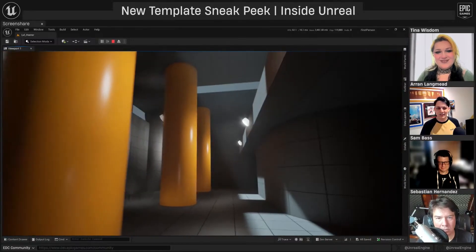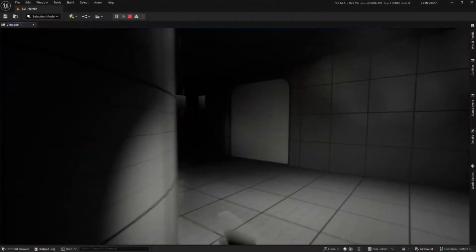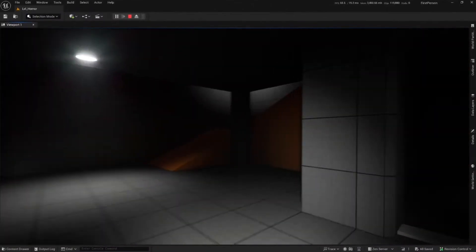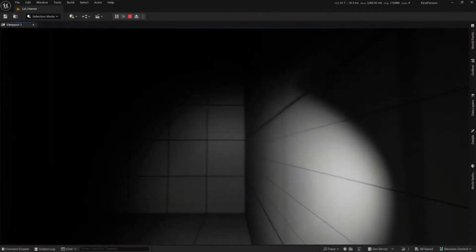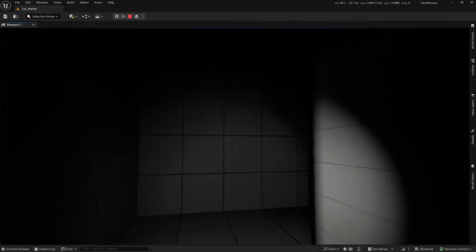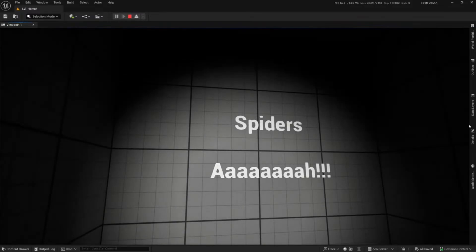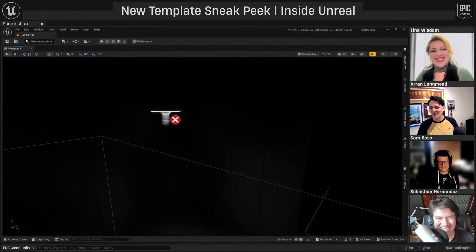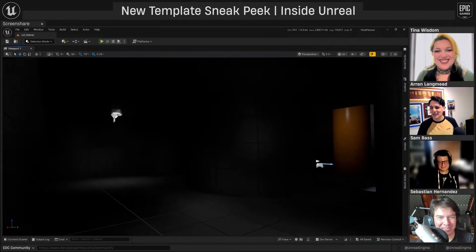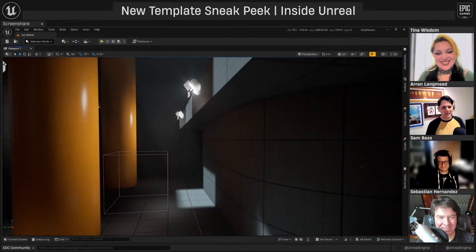The next template showcased is the new first-person horror game template. This one demonstrates how to set up different lighting configurations with dynamic lighting, how to set up atmospherics, and how to optimize lights in a scene to avoid too many light overlaps. It didn't seem to include specific gameplay mechanics like jump scares — it really focused on environment setup with lighting and a basic first-person character controller.